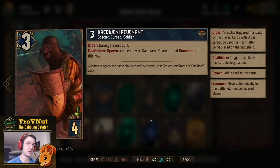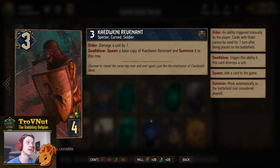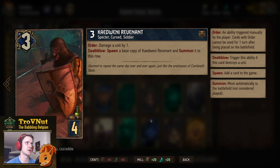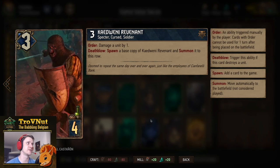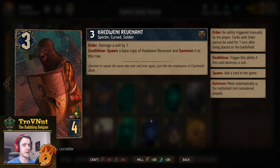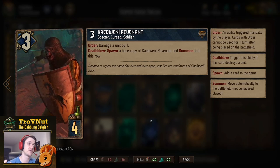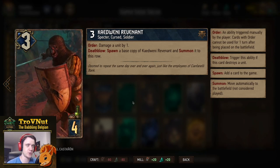At the very bottom we have the four-provision cards — the Cadwenni Revenant. There are two of them in the deck. Three power, four provisions, and on order you damage a unit by one, and if you kill something with that one damage — which can be one of your own units as well — you spawn a base copy of a Cadwenni Revenant on that same row. So this card can go from a three-power unit to six power by generating another revenant, and so on. Every kill with this card generates another revenant.